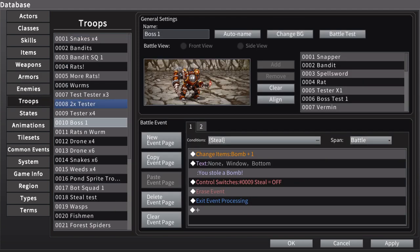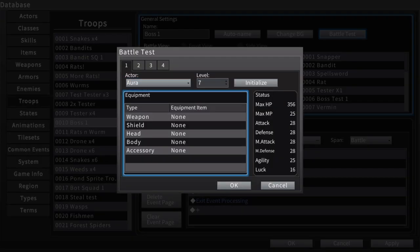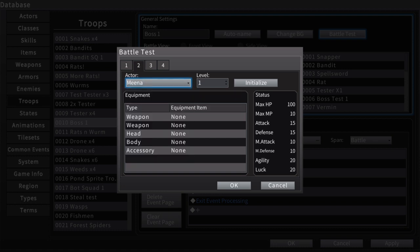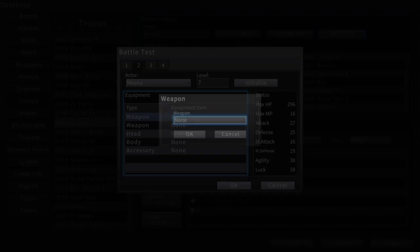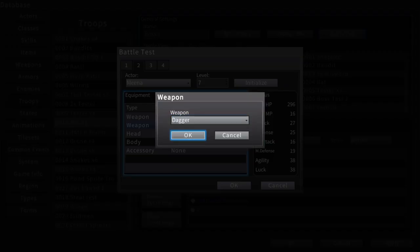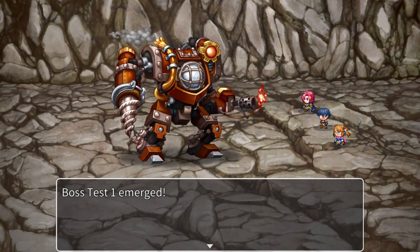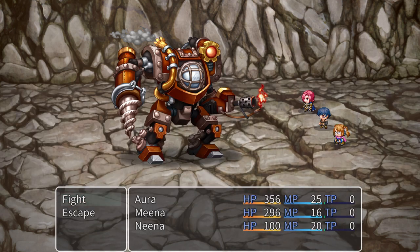I haven't really worked on Nina yet — I moved some abilities around a little bit, but she's coming up on the list. I also added Throw Dagger because I wanted to experiment with it. In order to throw a dagger, she has to have a dagger equipped — I'm going to give her some daggers so I can throw them. Whenever you throw a dagger, you lose a dagger. It'll start with daggers in your inventory, but eventually it will use daggers that are equipped.